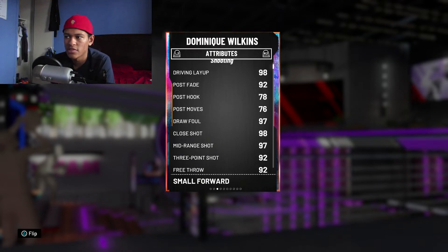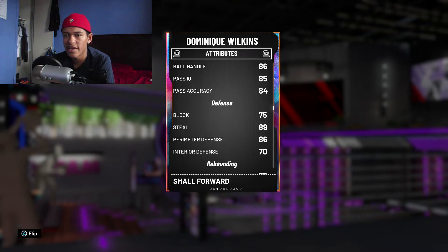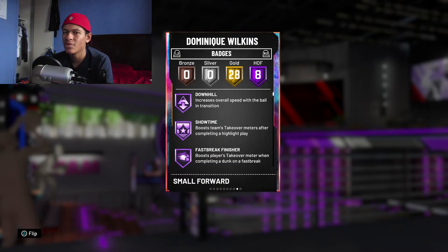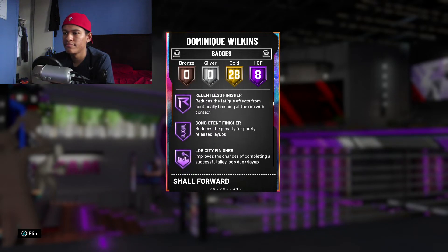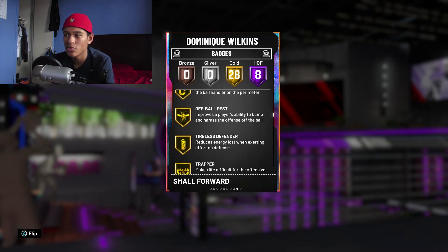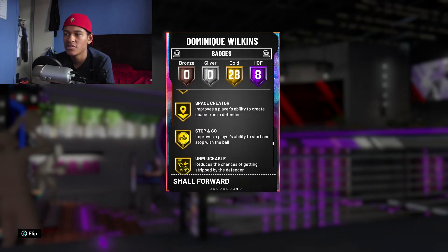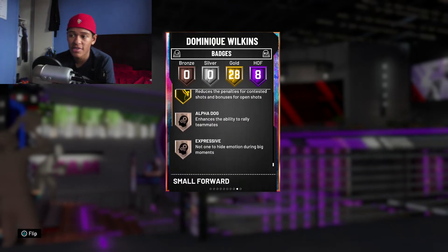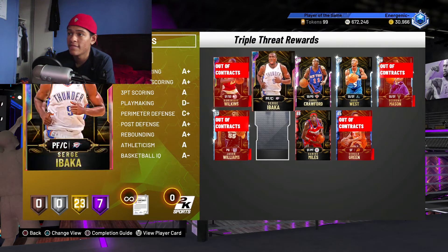Dominique Wilkins requires 1,000 Triple Threat wins. He's better on the offensive end, but his defense is still great — 86 perimeter defense and 89 steal. His defensive badges include Pick Dodger Gold, Chase Down Artist Gold, Clamps, Off Ball Pest, Tireless Defender, and Trapper. No Hall of Fame defensive badges, but his badge set is solid. If you have the time to grind for 1,000 wins, he's a great card to add — probably my best player overall.